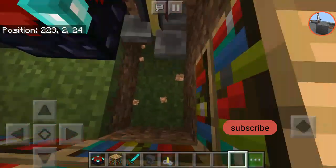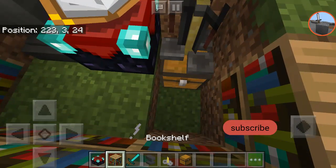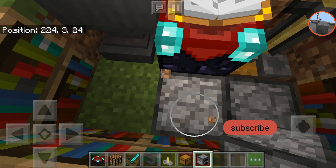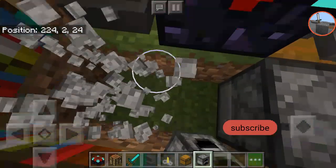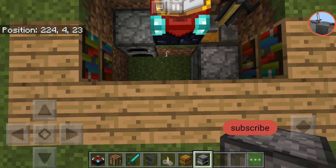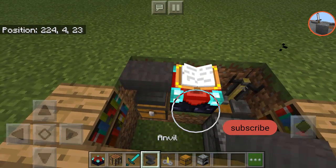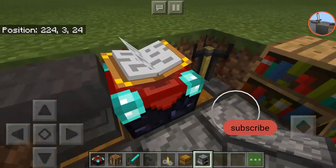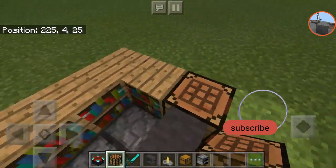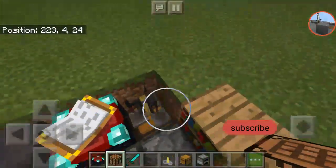I'm also gonna do under the brewing stand — I'm gonna put a chest. So I'm gonna be trying to do this as fast as I can. Also, kind of in the enchantment area, I'm gonna be putting a furnace — putting some furnaces down. Under the anvil I can put stuff down there, I can put another furnace down there. I can try doing that chest. I'm gonna put the anvil down. Furnace, furnace. I need a crafting table though — right here, this should be fine. I can get to the chest, I can get to the other chest.